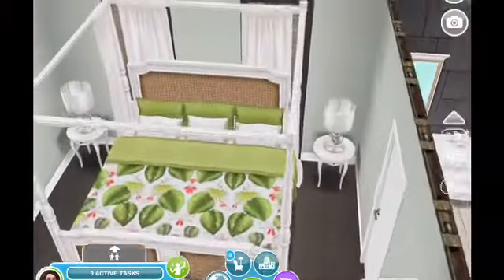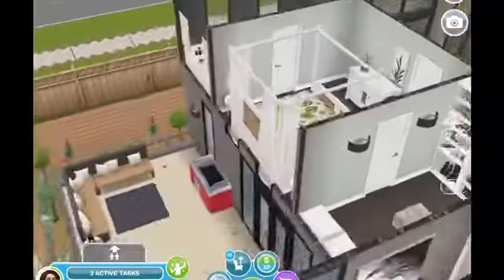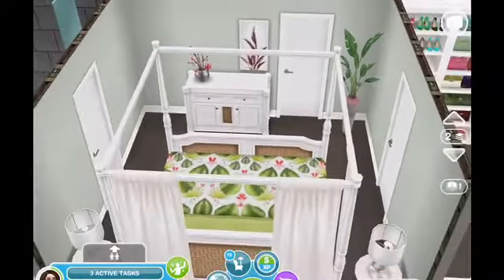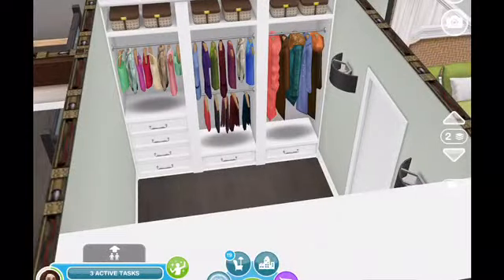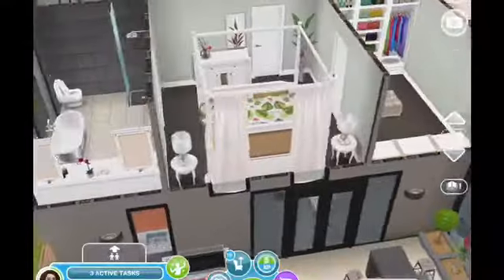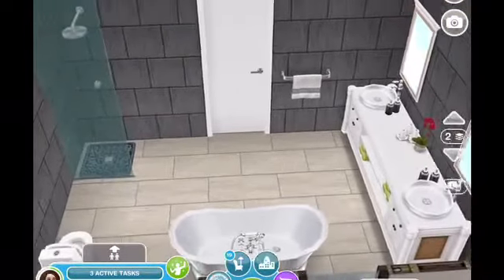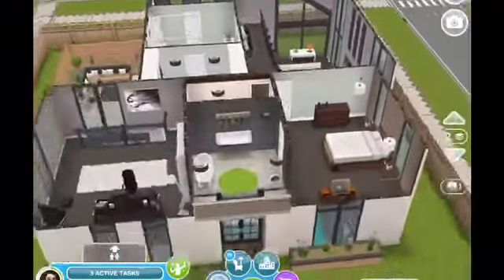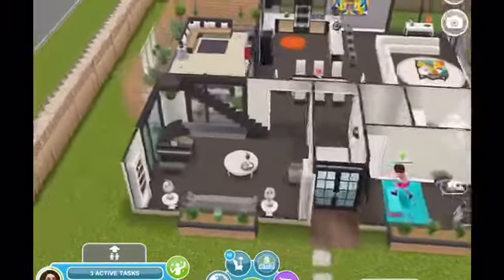Going back along the balcony, you come into the master bedroom. I don't change the layouts on these remodels, so it ends up being a very small master bedroom, but it works — it has a bed, nightstands, and dresser. I put a nice plant in the corner, and then we have a great walk-in closet. I can't remember what that room was originally, but it doesn't matter. I kept this as the master bath and just remodeled it with new items.